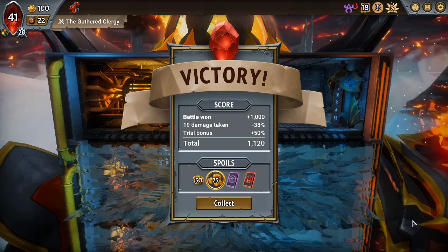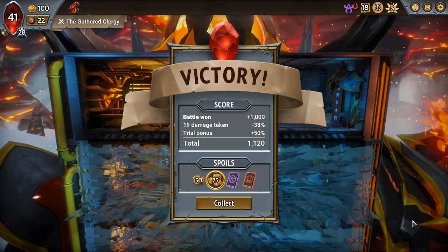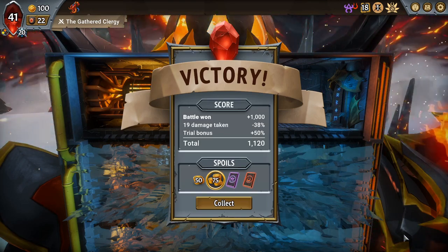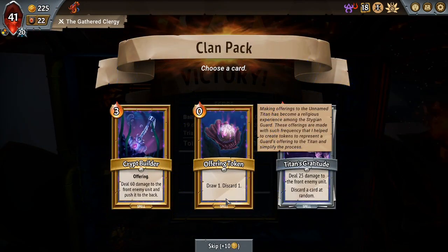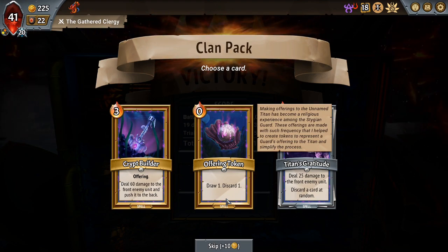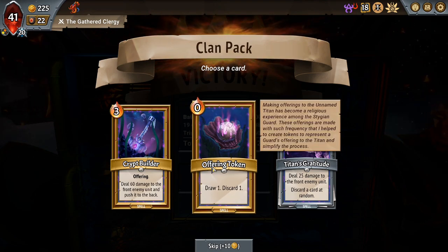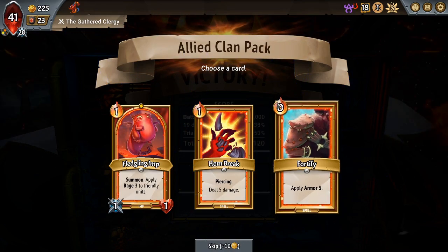This is something I should have definitely remembered to do. Essentially I've been working on compiling a list of all the enemies in the game and classifying them as tank, damage, or healer. And there's probably an extra classification for disruption — for the units that add curses into your deck and things like that. But one step at a time.